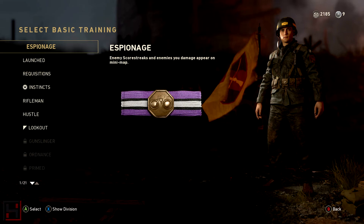What's up guys, it's who's-to-seven, and today I've got a very quick video to talk about one of my favorite basic trainings — this is called Espionage. I definitely recommend you put it on your class. I suspect it may receive some updates and nerfs in the future, so this might be one you want to play with. What Espionage reads is that enemy score streaks and enemies you damage appear on the mini map.